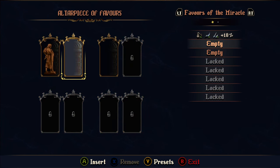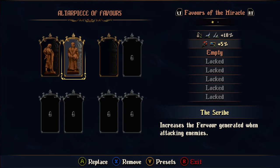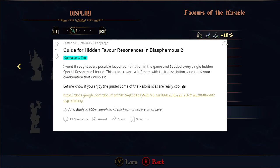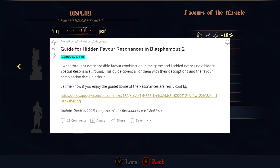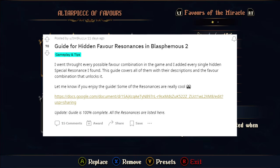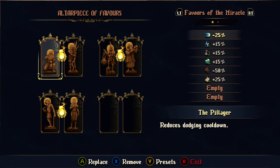Early on, I'd messed around with pairing statues from different categories to no success. So imagine my surprise when mere hours after believing I'd conquered the game, I stumbled upon a Blasphemous 2 Reddit post: "Guide for Hidden Favor Resonances in Blasphemous 2." Hidden what now? Turns out you can, in fact, pair statues from different categories to make unique Resonances, and they are very clever.